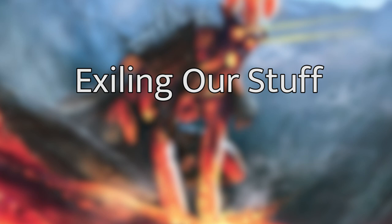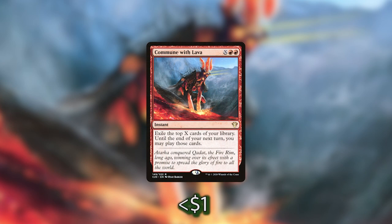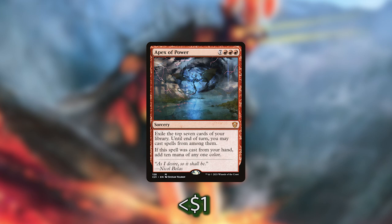Now let's go over the final ways we have in the deck of exiling cards from our own library for value. The first card is Commune with Lava — an instant for X red red. We exile the top X cards of our library, and until end of our next turn we can play those cards. We then have Apex of Power, a massive 10-mana spell — 7 red red red. We exile the top 7 cards of our library and until end of turn we can cast spells from among them, and if cast from our hand we add 10 mana of any one color. We could easily power out an Apex of Power from our hand, exile a bunch of cards, and if we live the dream, Torment of Hailfire will be among them.